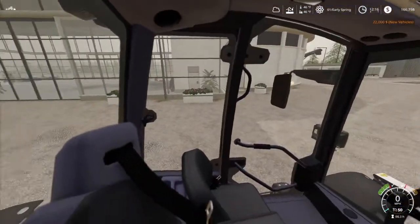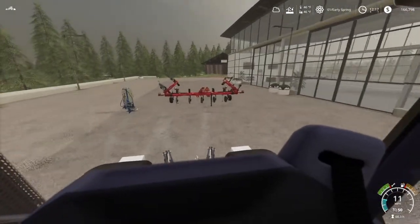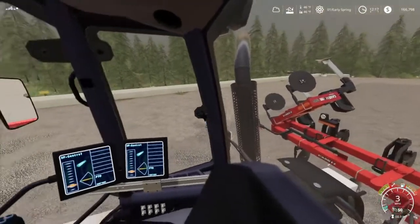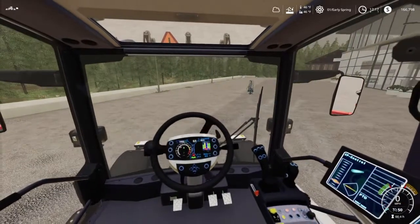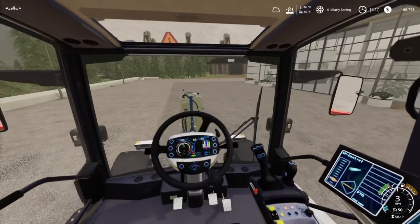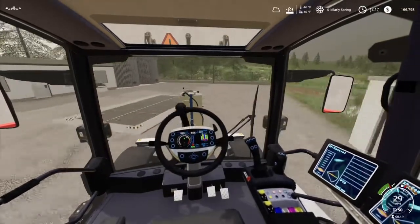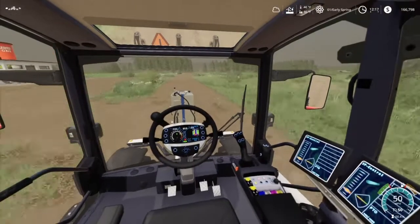Let's see about putting this plow on the Sintrac for the first time — hopefully it works. You can actually see the mirror right now and sort of see the plow in the mirror. It's a nice feature when you're trying to back up to a trailer in first person and want to be a little more realistic. Off we go — I want to create a couple more fields, at least two or three.